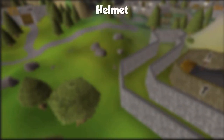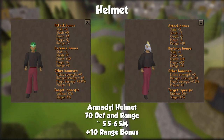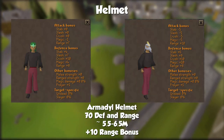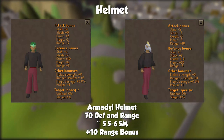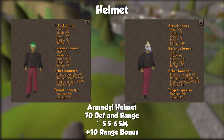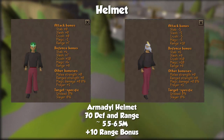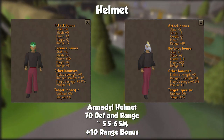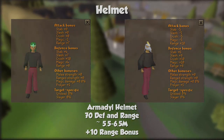Time to upgrade to the Armadale Helmet. It requires 70 defense and range to use and costs around 6 mil GP. It gives us plus 10 range bonus, which is 3 more than the Coif we had before. There are arguments for the Crystal Helmet here since it does give plus 1 range bonus over the Coif, but plus 1 accuracy isn't worth the hassle of having to recharge a piece of gear and worry about the charges. Get the Armadale Helmet.